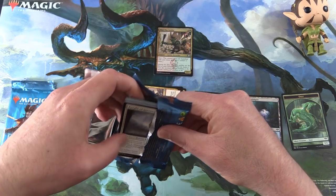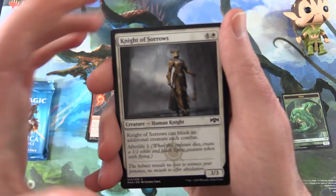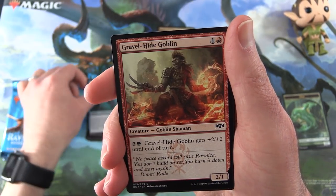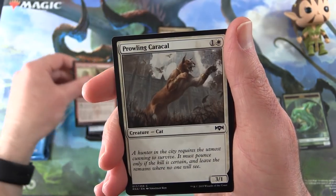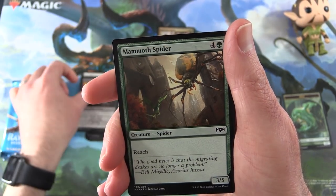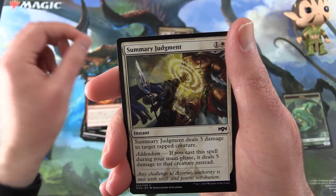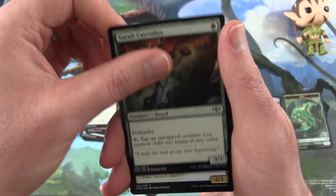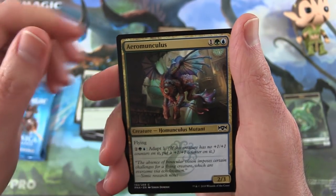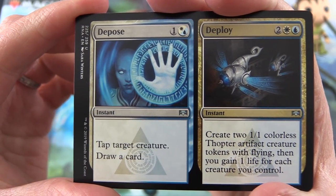I'm not sure how much Smothering Tithe goes for, but I'm sure we can do better than that. Next up we have Knight of Sorrows, Coral Commando, Gravelhide Goblin, Goblin Shaman, Prowling Caracal, Rakdos Trumpeter, Mammoth Spider, Goblin Gathering, Summary Judgment, Cerule Caretaker, Aeromunculus, Homunculus Mutant, and a split card: Depose and Deploy.